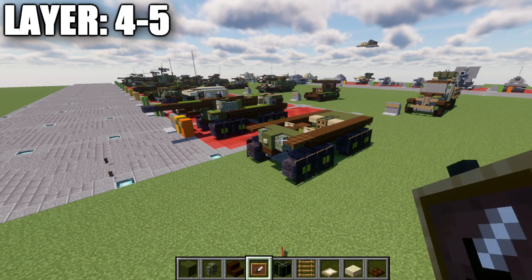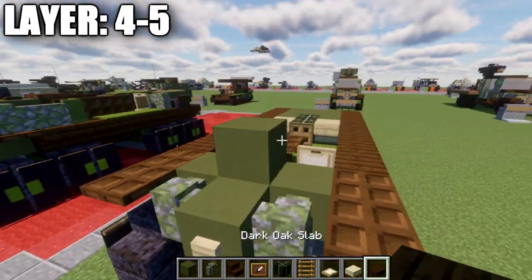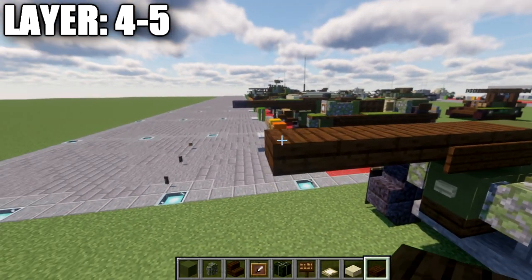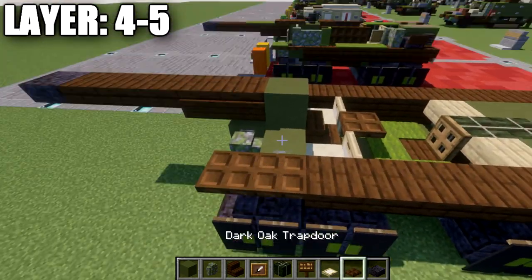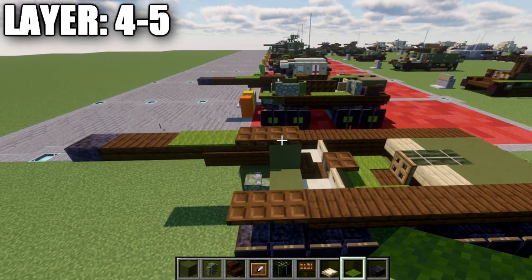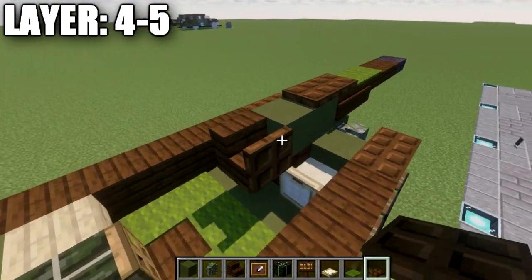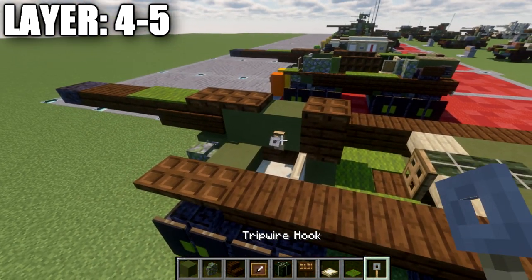Moving into layers four through five: place down a green terracotta block and two dark oak wood top slabs coming off it. On the sides of those top slabs, place down two dark oak wood signs. Then place an additional three dark oak wood top slabs forward, and on the very end place a polished blackstone top slab for the gun. Take dark oak wood trapdoors and place one on top of the green terracotta block and one on top of a dark oak wood top slab, followed by a row of two green carpets going forward. Place another green terracotta block going back, a dark oak wood stair on top of the trapdoor, and then a dark oak wood trapdoor off the front of the stair and on top of the stair. On the side of the green terracotta block, place a tripwire hook.